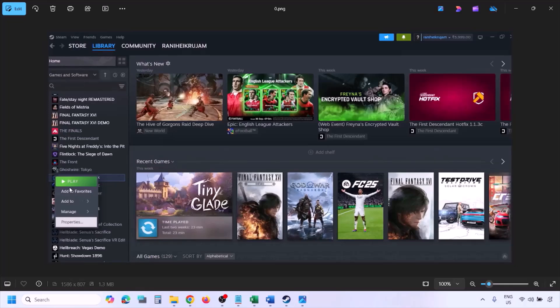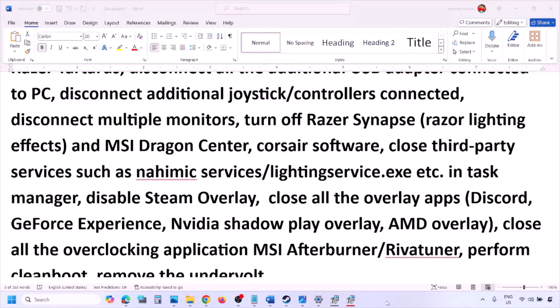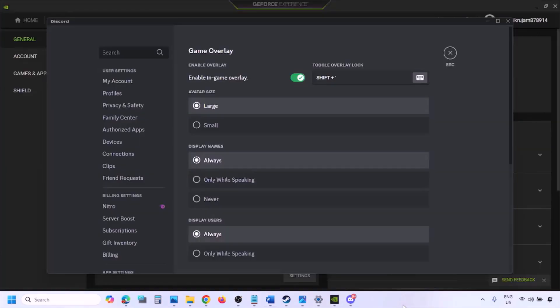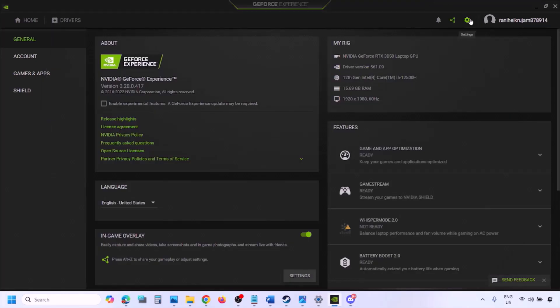Disable the Steam overlay. Go to Steam, Library, right-click on the game, select Properties, go to the General tab, and turn off 'Enable the Steam overlay while in-game.' Also disable overlays in Discord: go to Discord Settings, Game Overlay, and turn off 'Enable in-game overlay.' In GeForce Experience, click the settings icon at the top right and turn off In-Game Overlay.